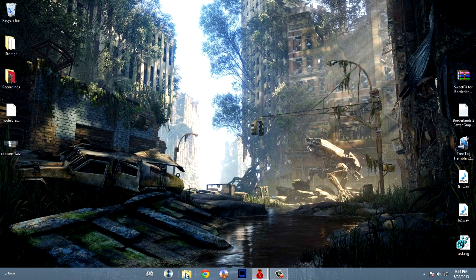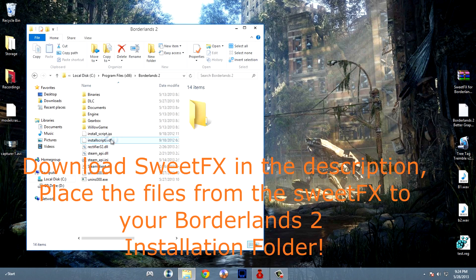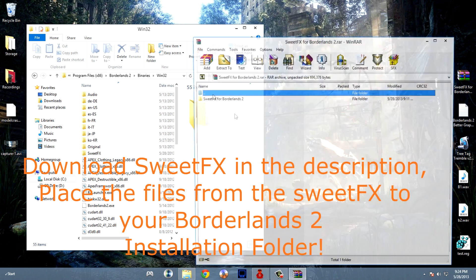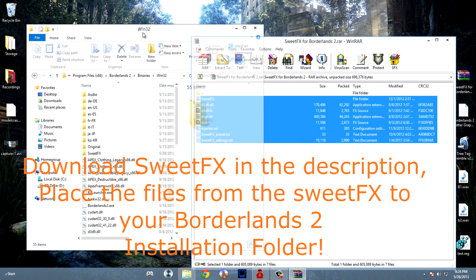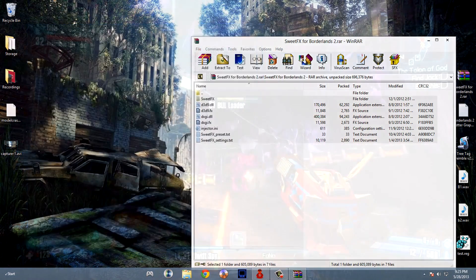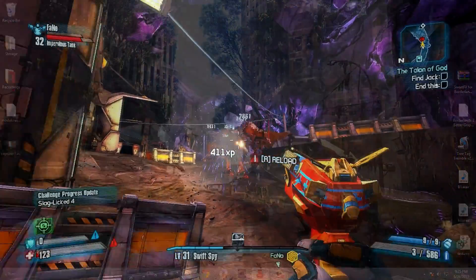Now download the SweetFX.rar file in the description below, and locate your Borderlands 2 installation folder. Drag the files inside the SweetFX.rar and paste them into your Borderlands 2 installation folder. You can disable the SweetFX graphics tweak by pressing F12 in game.